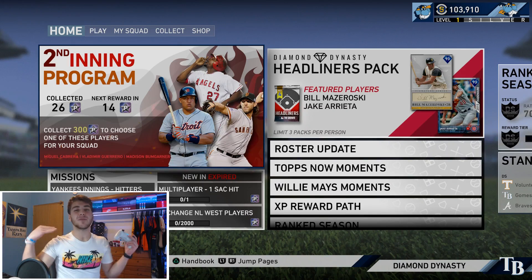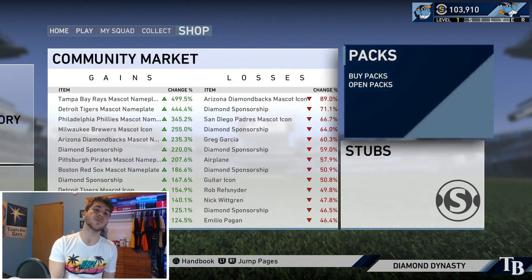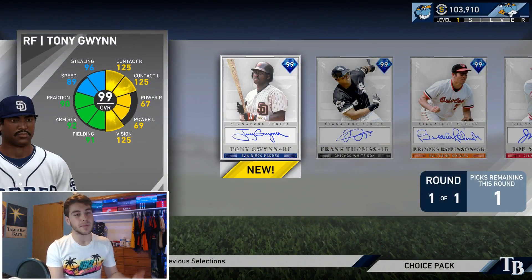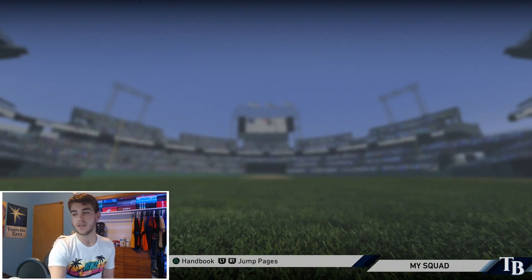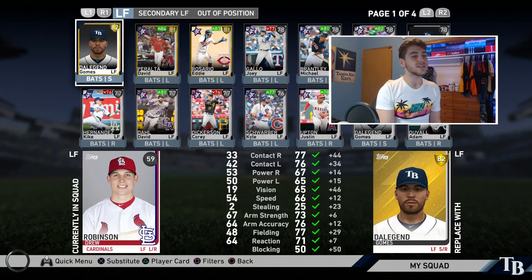What's going on guys, back again on another MLB 19 Diamond Dynasty video. We have finally hit level 100, the silver tier, so we have our XP max diamond signature pack. I did want to go Tony Gwynn — in my opinion he was the guy who fit my play style the best, and as you guys can see, my outfield is more or less going to be complete for some time.